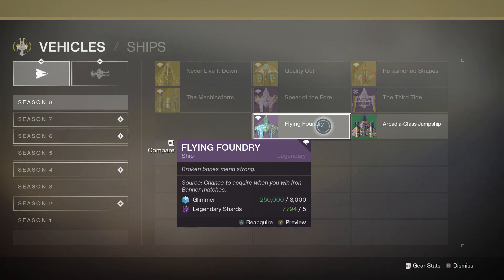Here's how you can get this ship. Anytime in Season 8 — or possibly in future seasons as well — in order to get the Flying Foundry ship, you must win an Iron Banner match. You must win a match and have a chance for it to drop. You have to base it on RNG luck. This is not a guaranteed drop, so you basically have to rely on RNG and hope that it drops.